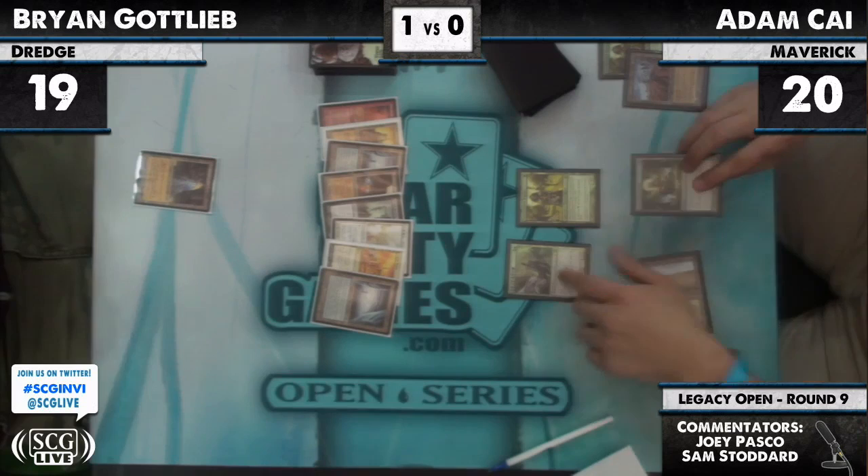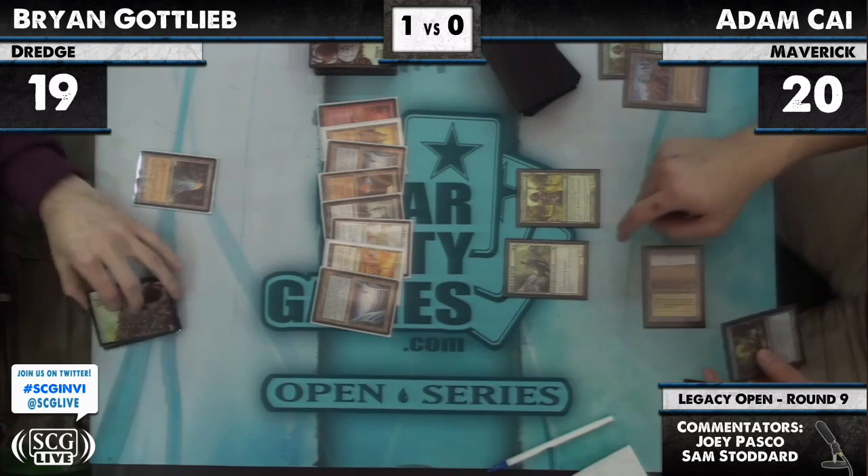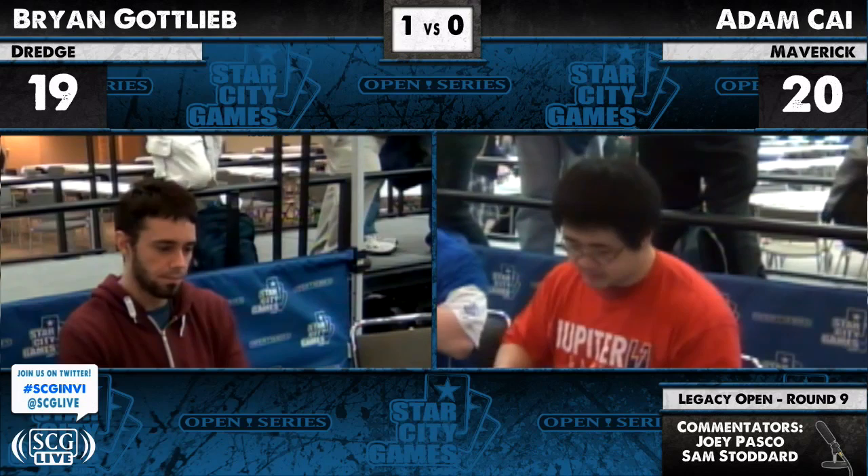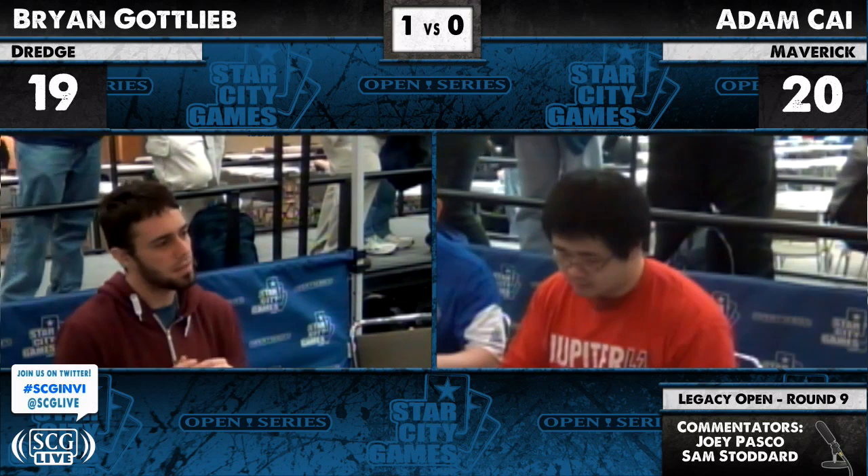Adam Kai goes to cast Green Sun's Zenith — he only paid one mana for it. They're discussing whether or not he could pay the second. It's Castkeeper for zero. Adam forgetting about his own Thalia. Talking to the judge here, and he might get a warning for that.